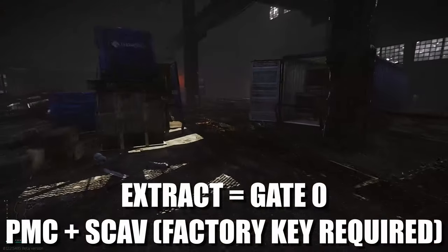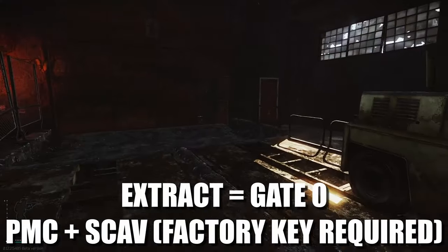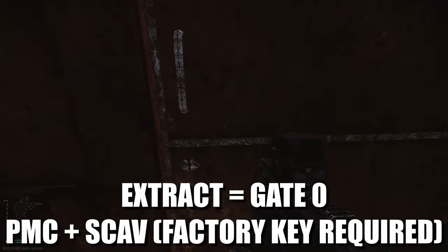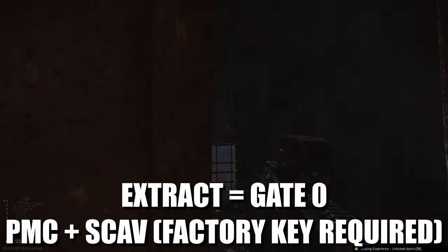You do need a factory key to actually extract through Gate Zero. This is a shared extract, so PMCs and scavs can go through this — although scavs can only go through if PMCs have already gone through. But here is the extract for Gate Zero.